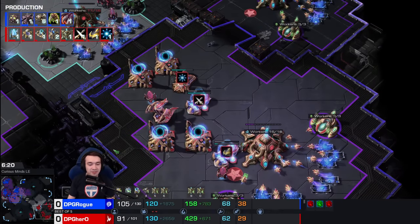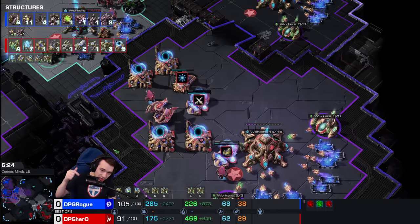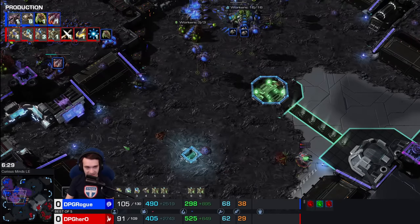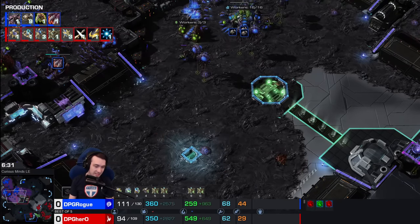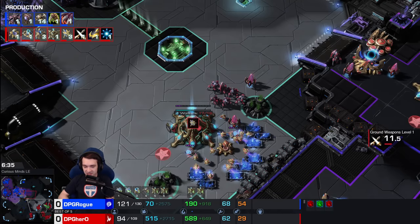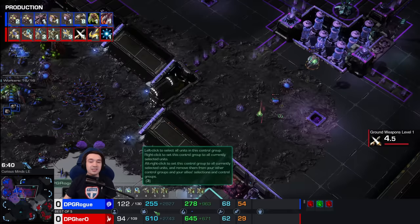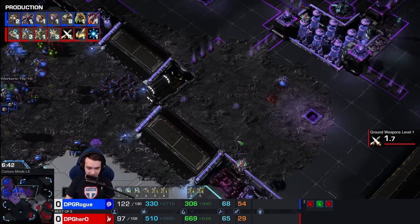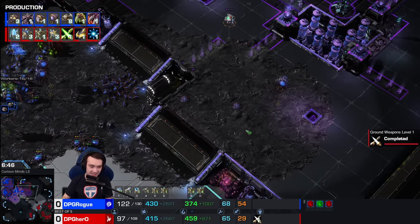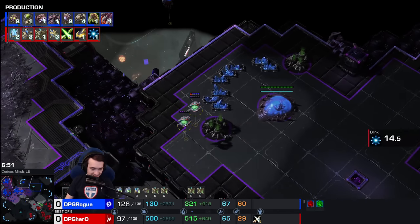Hero has stopped building probes at 62. He's adding gates — double upgrade — mass gateway man style. It looks like his intent. He's adding a few more probes to get the gateway explosion, and he's going to brawl it out. This is not total carriers, not going to be a huge splash damage army — he's actually looking to overwhelm with gateway units. Rogue has been slowed down, but Stasis wards don't actually kill anything by definition — they prevent things from being killed, which is kind of the point.